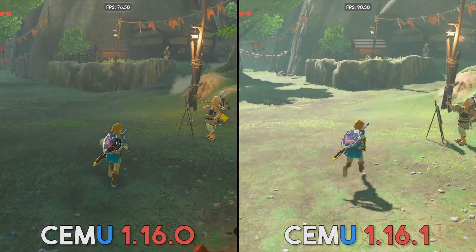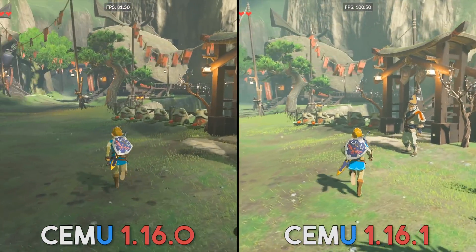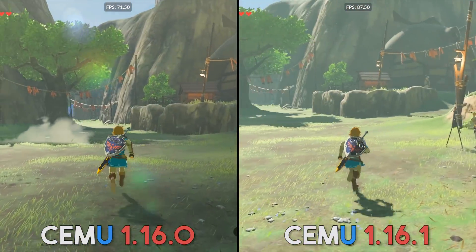It gets even better when you remember that there's absolutely no tweaking required to get this kind of performance. This is just how Vulkan is going to perform out of the box when installing and using CMU for the first time.